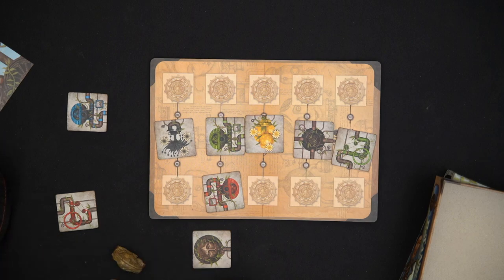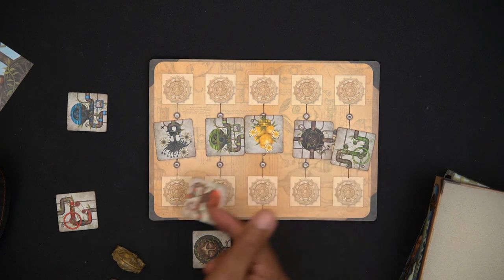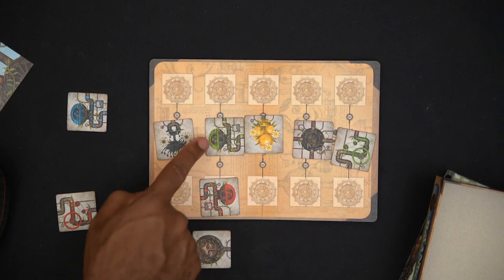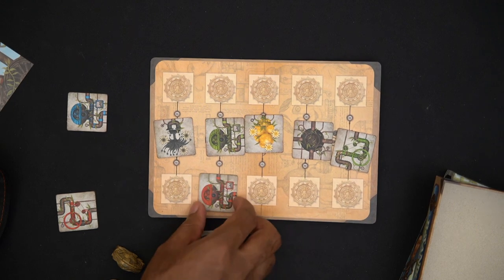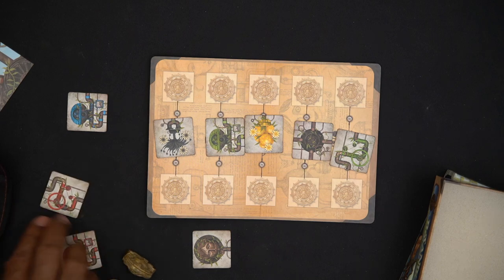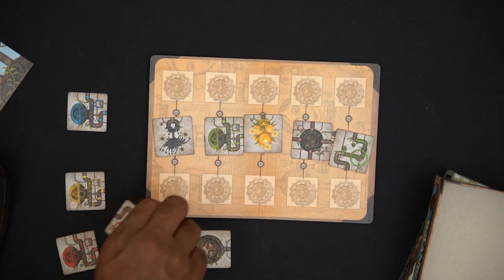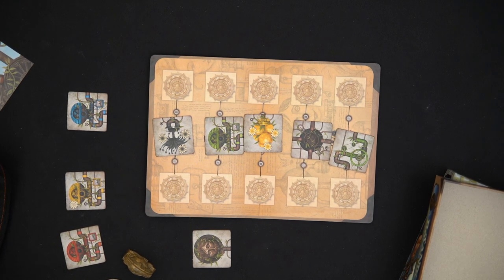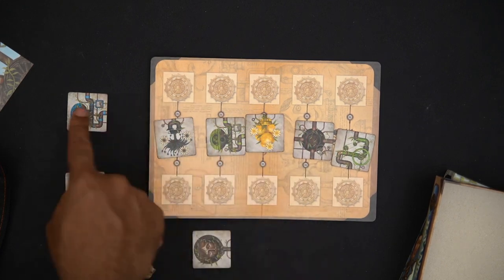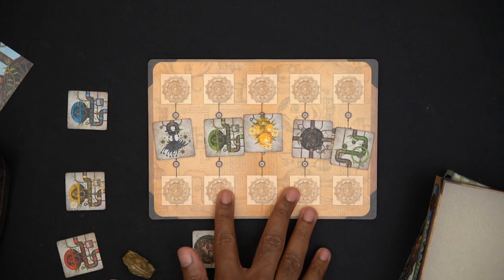What you're trying to do is take tiles, and when you do you either put it in the middle or you put it on the sides — specifically on my side. So I'm trying to match either the same kind of tile or the same color. There are five colors in the game: green, yellow, black, blue, and red. You'll score points based on how you place your tiles, which we'll talk about in a second.